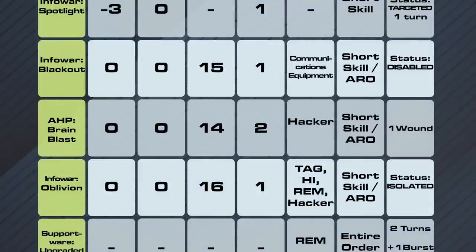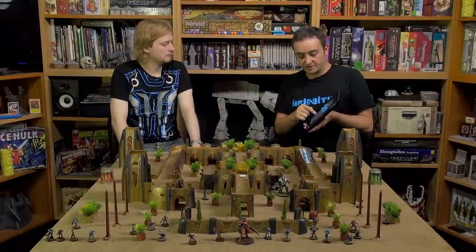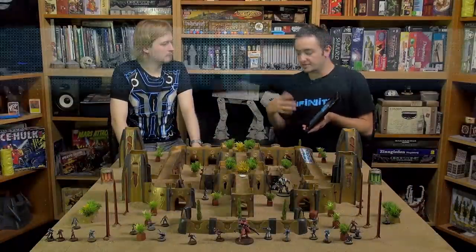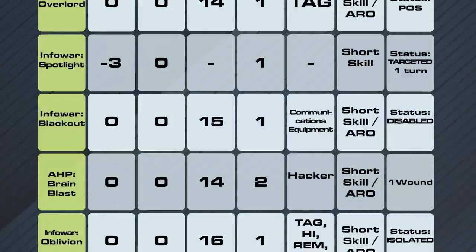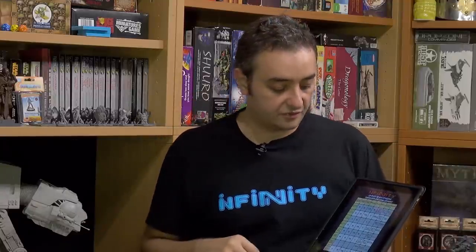Brain Blast — Anti-Hacker Protocol. This is the aggressive anti-hacker attack. The only valid objective is another hacker, so it's only against enemy hackers. Zero modifier for both sides, Damage 14, Burst 2 on the active turn but just one die as an ARO. It creates one physical wound — that's how hackers attack other hackers' brains.